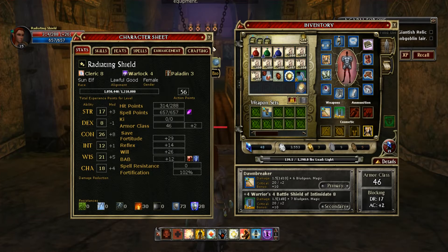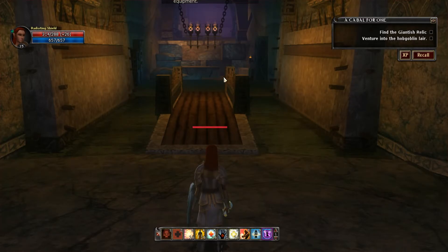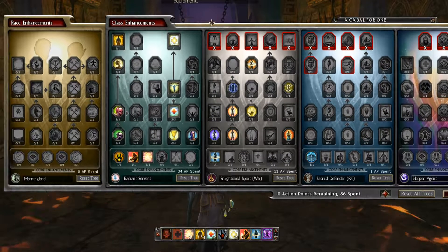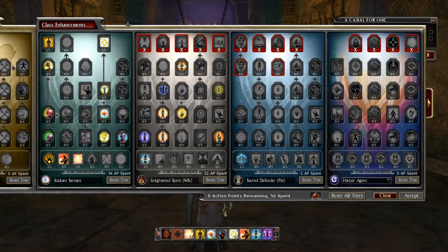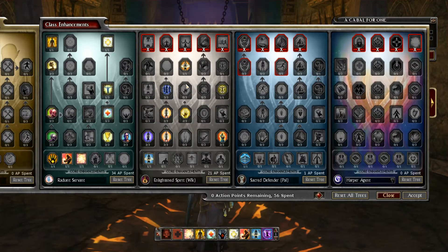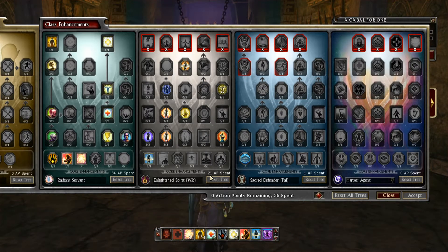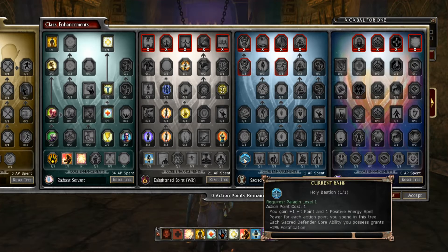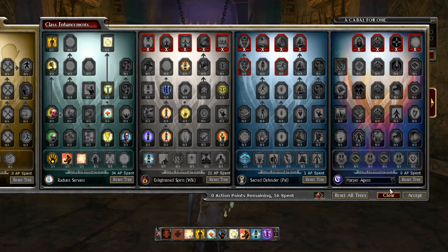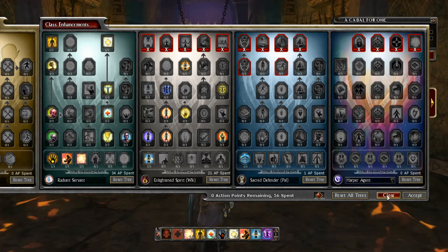I brought a Wand of Invisibility so I could make it out here without being beat up too much. Let's take a look at the Enhancements. As I mentioned, the Enhancements are all about the Cleric — Positive Energy Aura, Reactive Heal, Positive Energy Burst, and Brilliance. The Enlightened Spirit Enhancement takes a minimum of 21 points to get into. That did not give me any points remaining to reach Sacred Defense, but you'd also want to have Sacred Defender and Greater Sacred Defense for plus 6 to your Constitution.